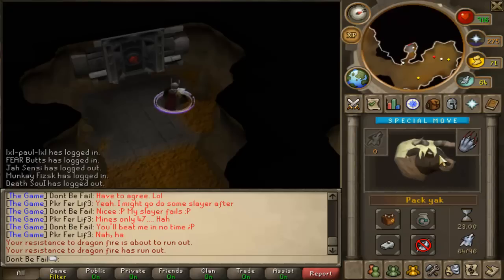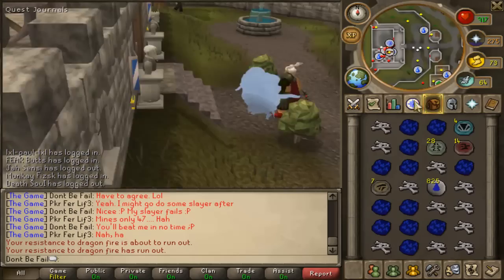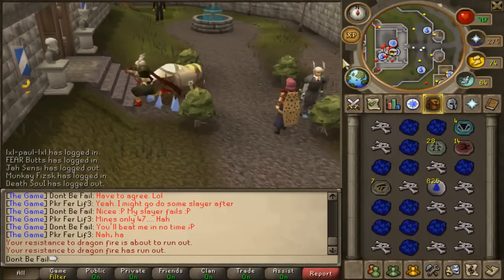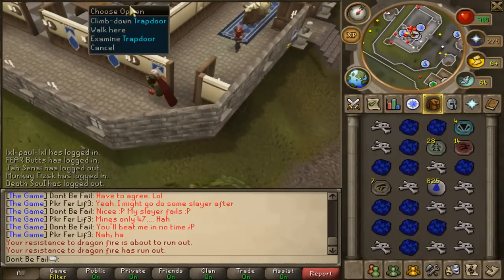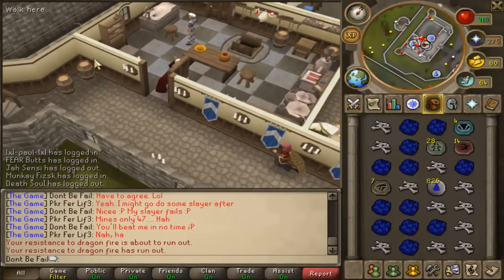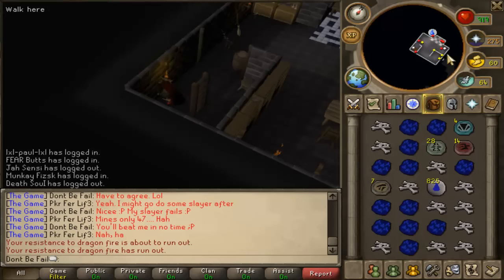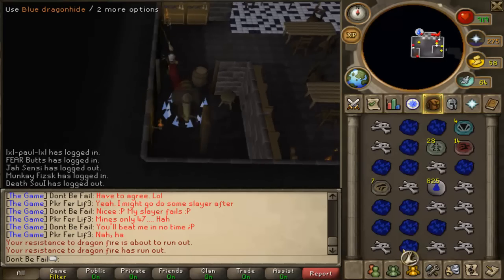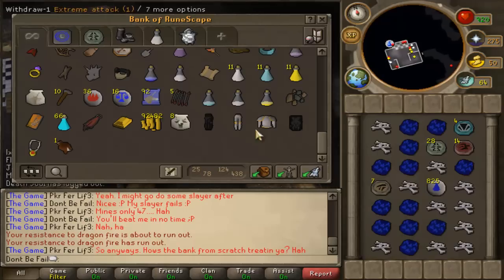Been here about an hour and a half. Using the method of banking with the yak - I started off and it took about 20 to 25 summoning potions, something like that. So I could constantly bank all the stuff, and eventually I ran out of them. I've come to the end of the trip and I just want to record how many bones and hide I actually obtained from the run.